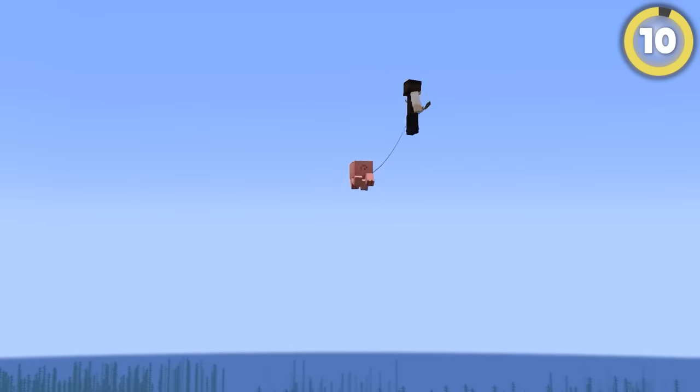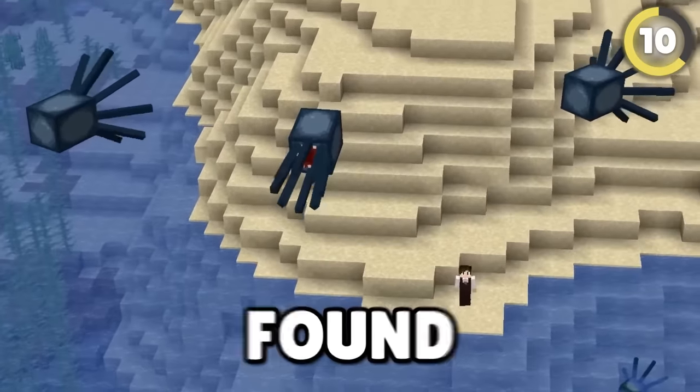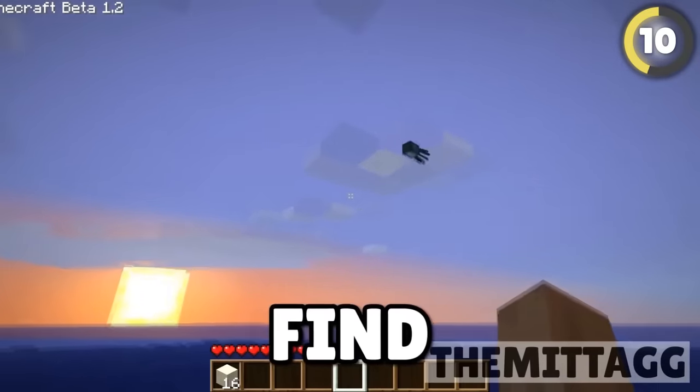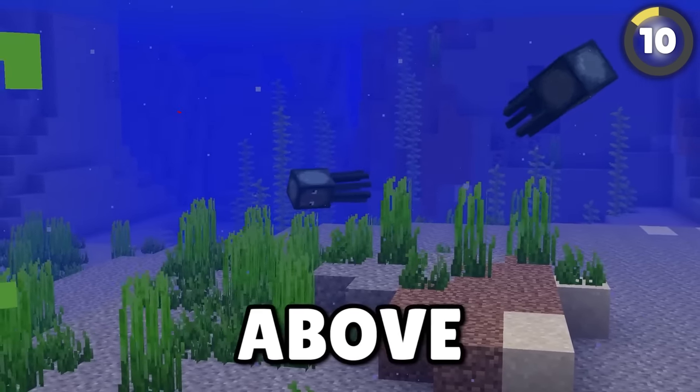When pigs fly is something you never see in Minecraft, but it should be 'when squids fly,' since this hilarious mistake led to squids being found flying in the air. Due to how squids are coded, players would find them flying through the air — squids work by always flying, it's just normal for them to fly underwater.